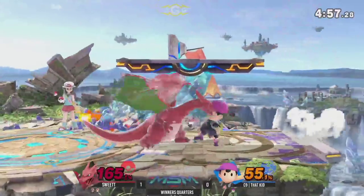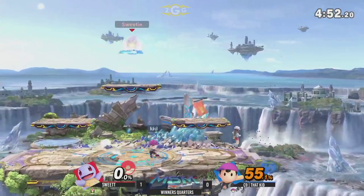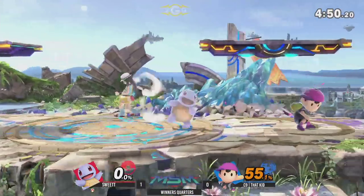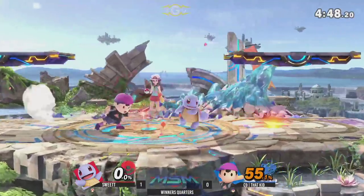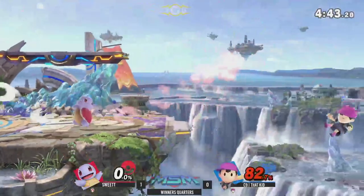Their flamethrower does so much damage, but the back throw going to kill off the top. He yeet, I yeet — both back throws from Ivysaur and Ness are so, so strong. Ness has had that back throw since 1999. The signature classic, of course.